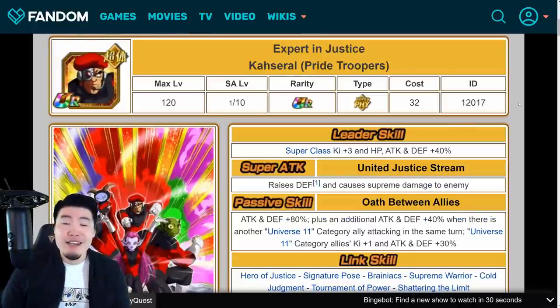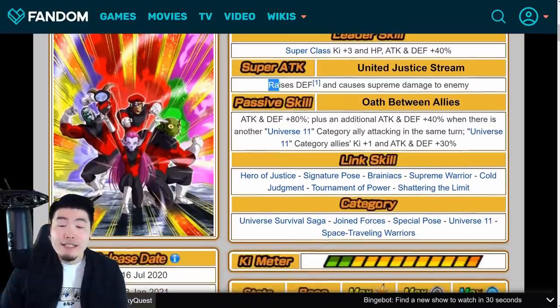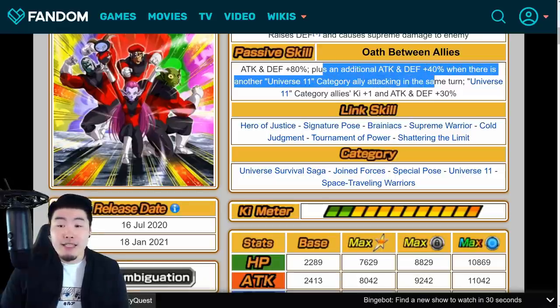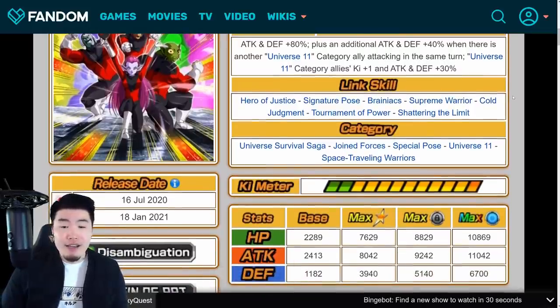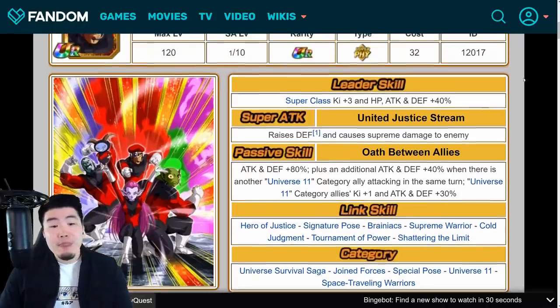Now let's talk about the free-to-play Casserole slash Pride Troopers. Leader skill is Super Class, Ki plus 3, HP, attack and defense plus 40%. Super attack raises defense and causes supreme damage. Passive is attack and defense plus 80%, plus an additional attack and defense plus 40% when there is another Universe 11 category ally attacking on the same turn. Universe 11 category allies also get Ki plus 1, attack and defense plus 30%. Links include Hero of Justice, Signature Pose, Brainiacs, Supreme Warrior, Cold Judgment, Tournament of Power, and Shattering the Limit. Categories are Universe Survival Saga, Joint Forces, Special Pose, Universe 11, and Space Traveling Warriors. For a free-to-play unit, very solid — good support, decent boost, and infinitely stacking defense.